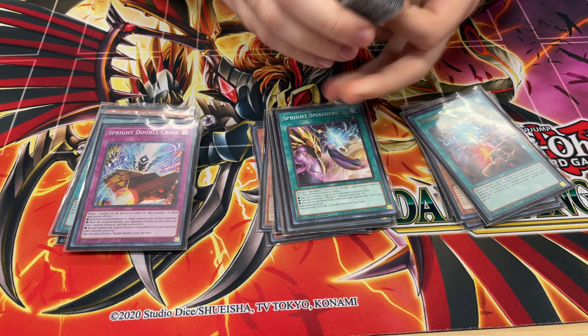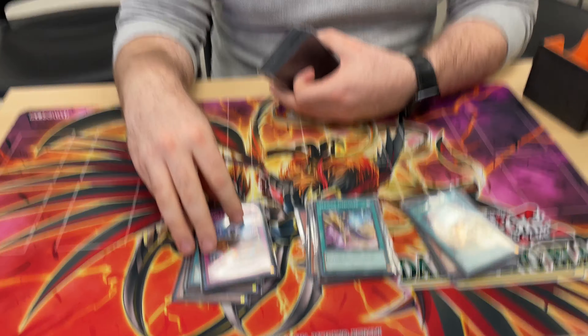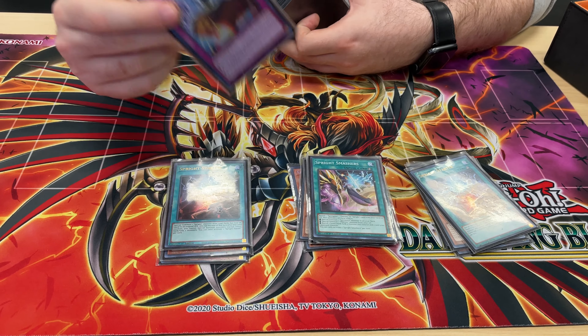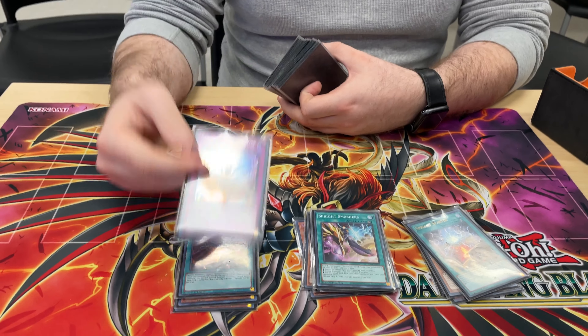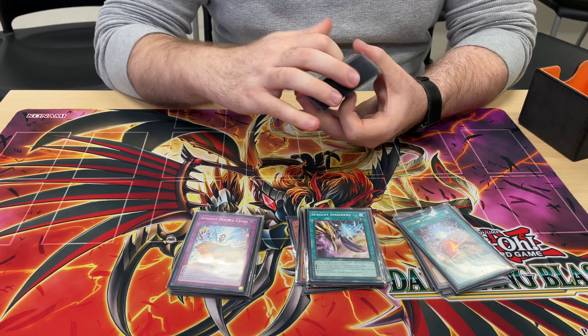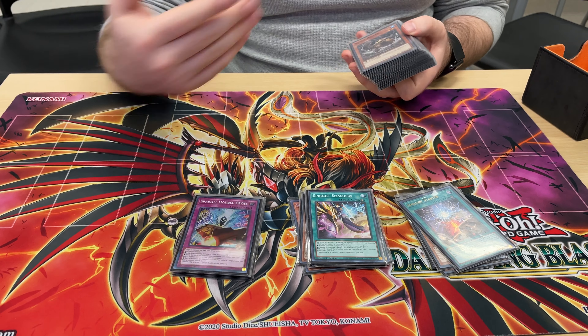One Smashers and one Double Cross. I'm only running one Smashers because I'm not fighting a lot of Tier at my locals right now, and I'm not really worried about this being sent off of the Tier effects or the Yeshizu cards' effects. Double Cross is really good fighting against that in particular, but it is a drag going second. Although there was one match where I had this going second because I accidentally left it in and it actually won me the match. I will probably take this card out eventually, but I like it.